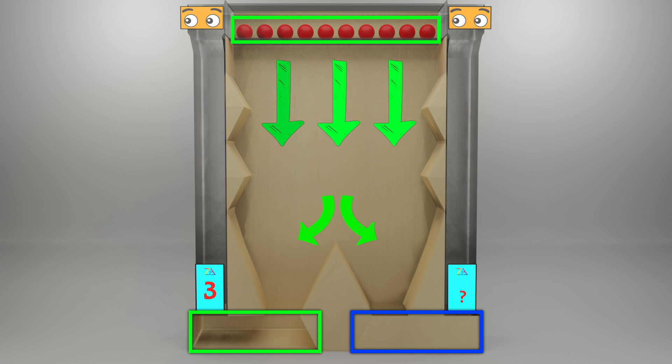Initially I will close the box on the right, and you can guess the number of balls that enter it by counting all the balls dropped, minus the balls that entered the left box. Easy, isn't it?